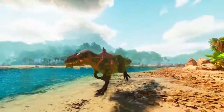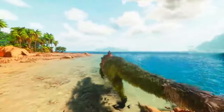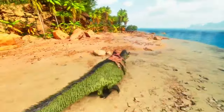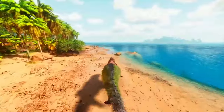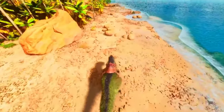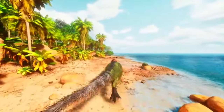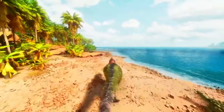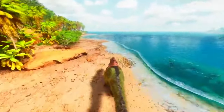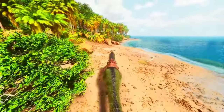It also plays a role in taming assistance. When taming other creatures, especially those that are difficult or have torpor-inducing effects, the Yutyrannus can help by buffing the taming creature's damage output and resistance, making the taming process safer and faster. While the Yutyrannus can't fly, it can be ridden and controlled. Its decent speed and ability to provide buffs while being ridden make it a versatile and valuable mount for various situations.